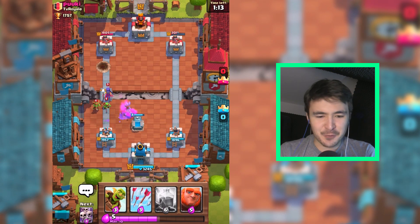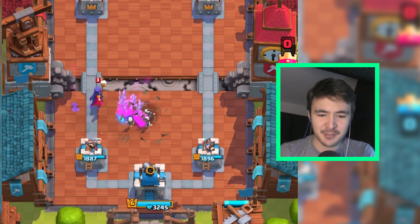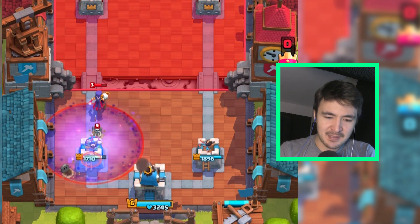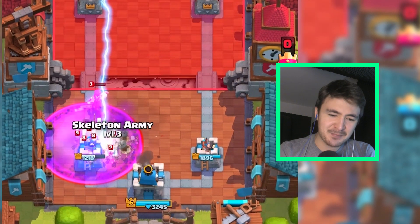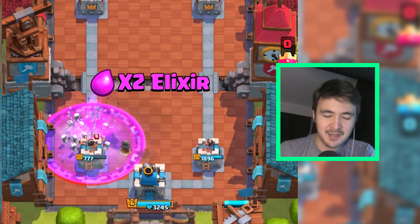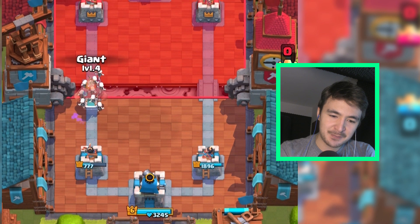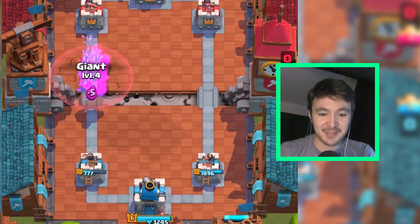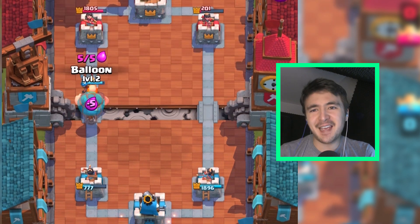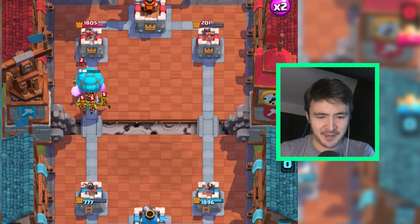Let's get this tombstone to help out a little in defense. These spear gobs will deal some damage to my tower here and there, but it shouldn't be a problem. Let's get rid of the witch - it might seem like a big waste, but I don't need more skeletons running around. Let's get the skeleton army. If he gives me his tornado... arrows. Let's get this balloon. Balloon is kind of vulnerable to tornadoes, but I think we should be fine.